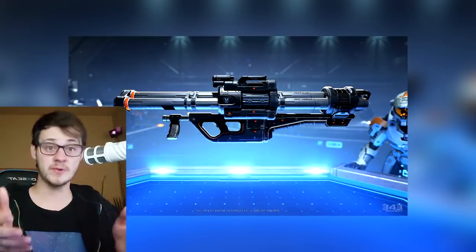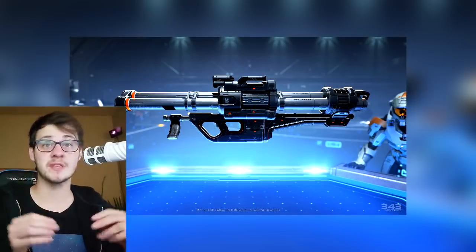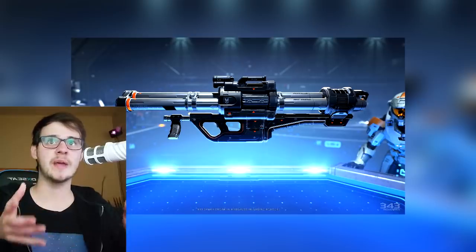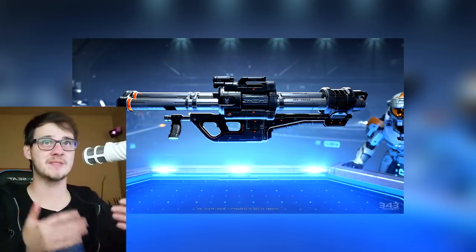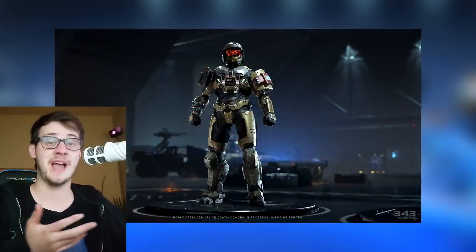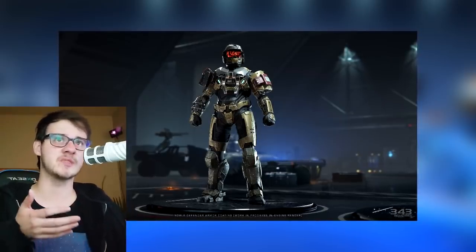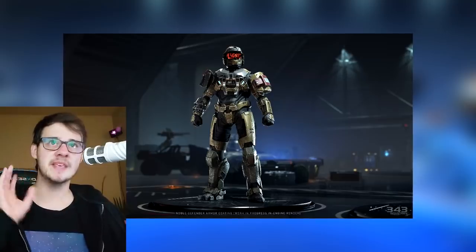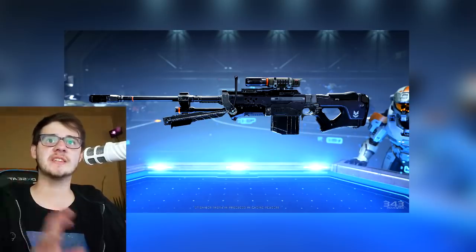This whole setup is most likely the main menu — usually the main menus look really epic and beautiful. Maybe it's going to be outer space as it usually is, but when you click on customize you're probably going to go to this room, which is most likely the Infinity. It's the only ship that can have a standoff with Cortana, and I think it's going to play a big important role in the story — sort of the base of operations fighting Cortana as well as the Banished. This screen is most likely where we'll select our skins for weapons.